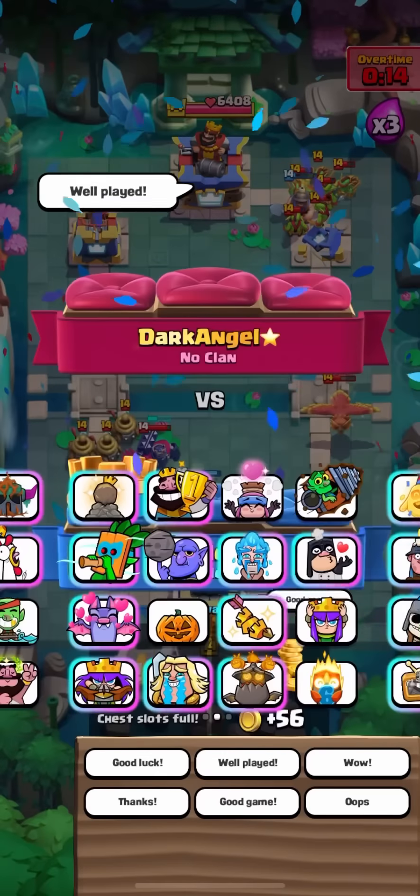He goes skeleton army — just gonna poison this. Don't want him getting the skeleton king ability charged. Ice spirit in the back. Miner into the zappy — being a bit aggressive to get some damage. Log the miner off the tower. Poison on the goblin gang — I need damage, it's getting a little close, so I want to separate our damage. He's getting fireballs. Miner in front because he only has swarm cards. He had to attack the back so the miner didn't die — I got like four hits.